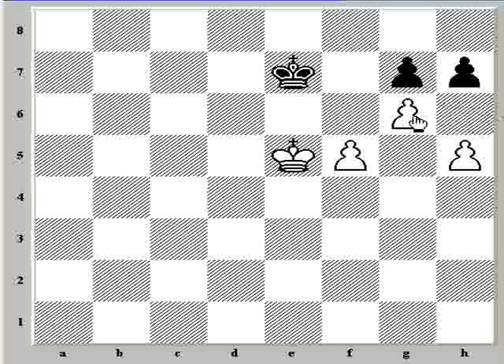So the only other try is h6. Keep in mind, any king move is just going to be met by g-takes-h7, and then we push the pawn and queen. So h6 is the only other try, and now we play the nice move.